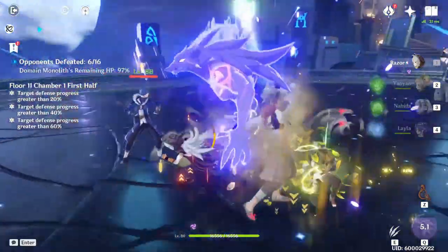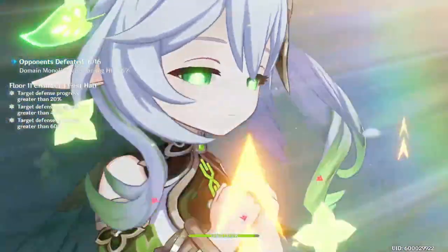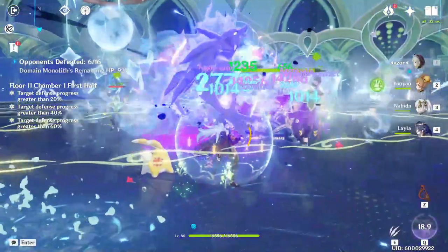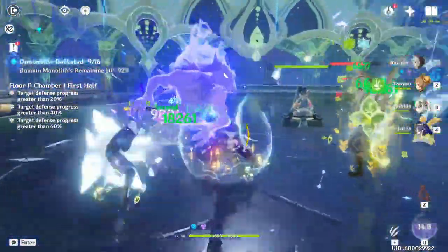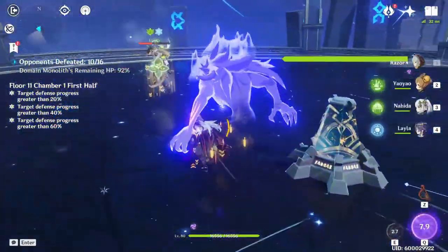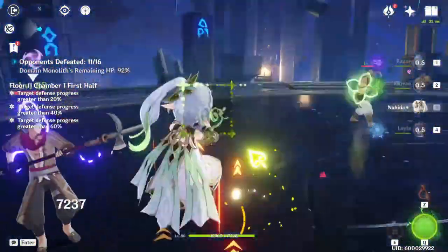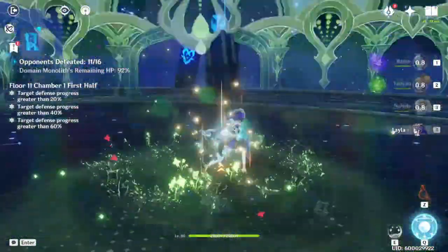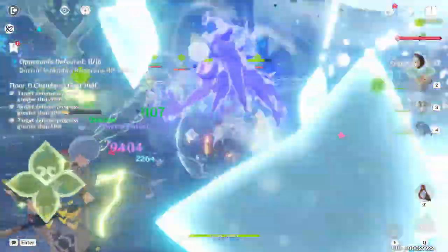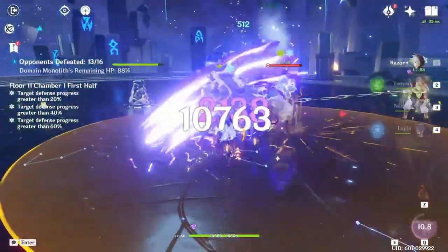When you apply Dendro and Cryo on an opponent, there is no reaction between them, so both elements just remain on the enemy. This allows you to react with both simultaneously. If you apply Dendro, then Cryo, then switch to Razor, you can not only trigger Superconduct but also begin the Quicken/Aggravate reaction process — essentially double-dipping into reactions.